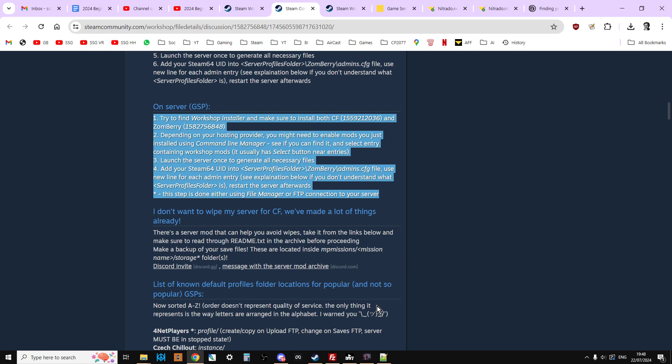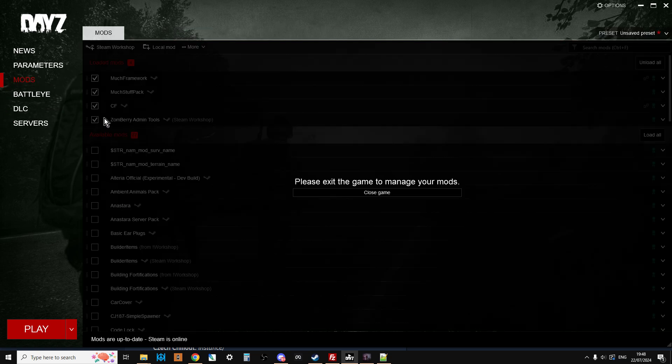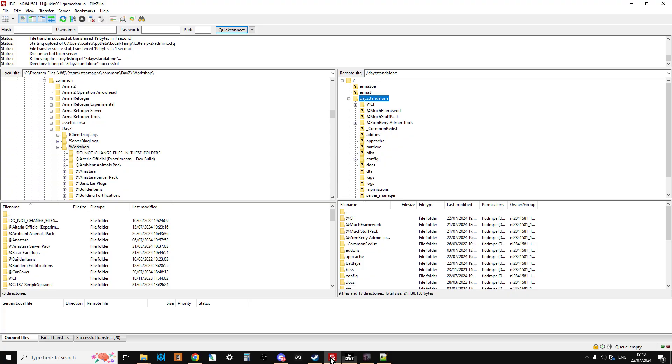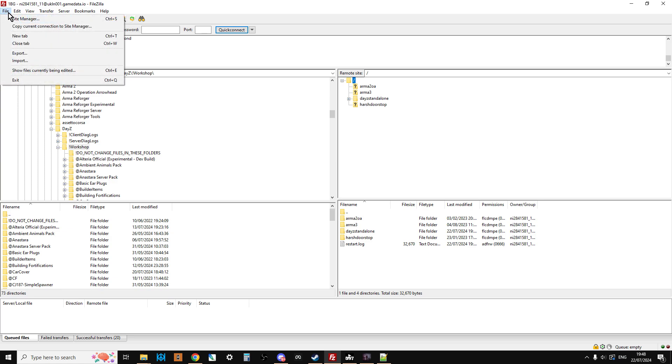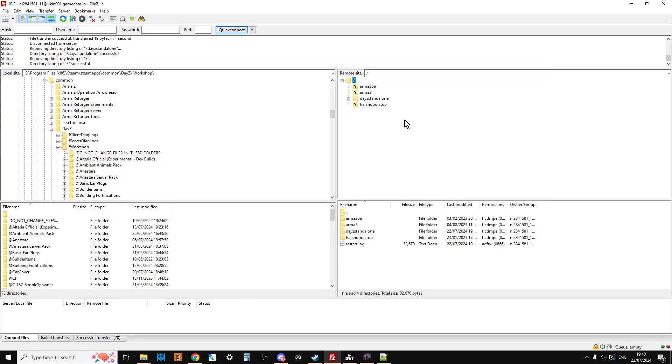Once you've subscribed to both of these, fire up the launcher and that will automatically download the mods. The next thing we need to do is upload these mods to our server, and we're going to be using FileZilla — we've already done tutorials on how to use FileZilla. Fire up FileZilla, attach, go to File > Site Manager, and connect it to the site you're going to be working with — in this case this is my DayZ site.